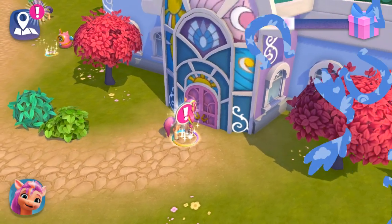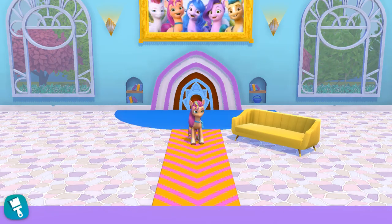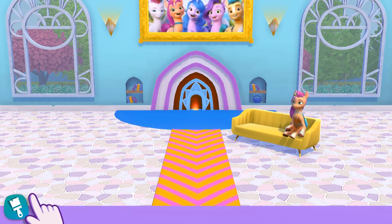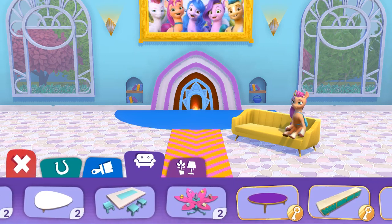It looks like there's something new to play with at the Crystal Bright House. Let's go see. Welcome to the Crystal Bright House. Here you can play with everypony and redecorate to your heart's desire. Drag Sunny over here. So comfy. It's looking a bit empty, no? Tap here to edit the room. Look! It's the item you just won.